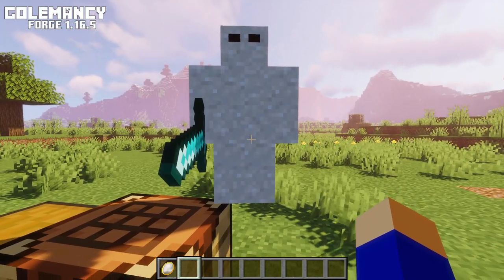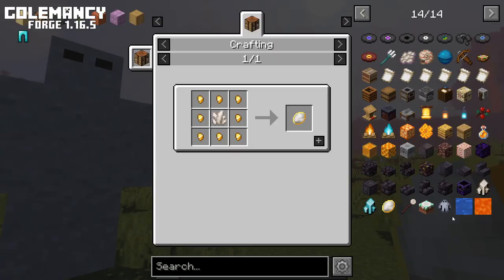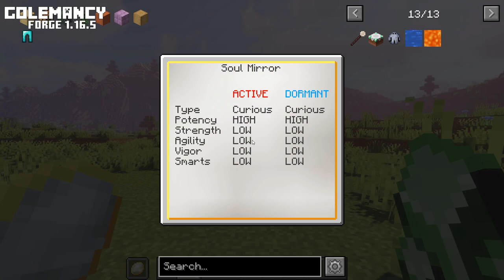Souls that are captured have specific stats. You can see the stats on the souls using a soul mirror. Soul mirrors can be crafted by surrounding a nether quartz with gold nuggets. Hold the soul mirror in your off hand and the soul stone in your other hand and right click — a stat window will pop up. The stats are pretty low to start with, but you can try to get better stats by combining soul stones. With better stats, your Gollums that fight enemies will be stronger and the Gollums that break blocks will be able to break harder blocks.